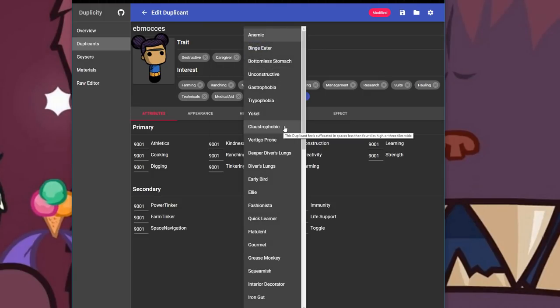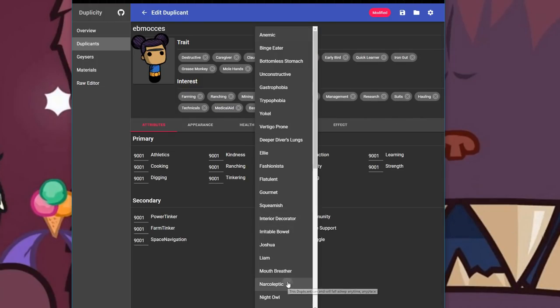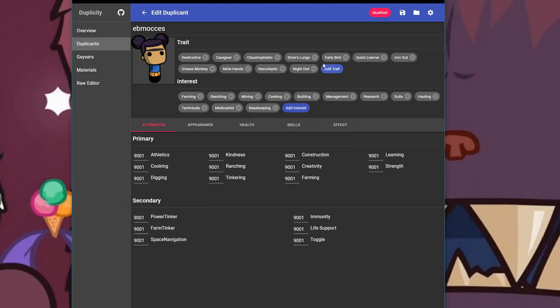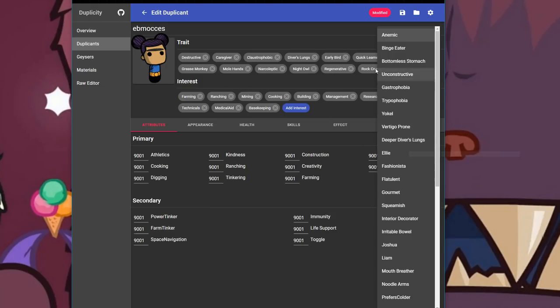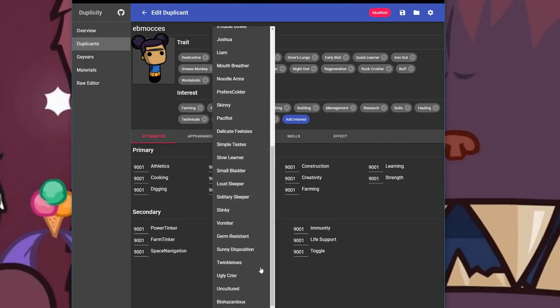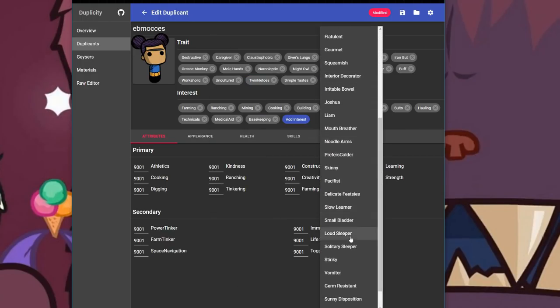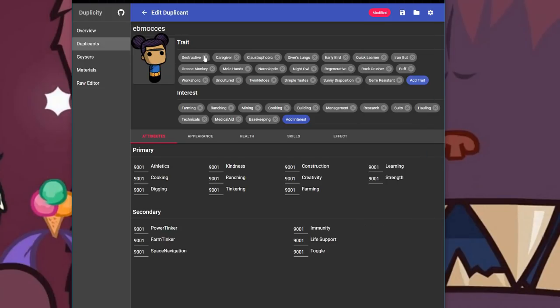Let's make them all claustrophobic too. Quick learner. We'll give them an iron gut. Let's make them all narcoleptic too - that'll be entertaining. Night owl. So not only are they an early bird, they're also a night owl - they just don't ever sleep. They're buff and a rock crusher. Super strong. They're workaholics - we can't ever let them go idle. This duplicate has simply no appreciation for the arts. Simple taste. They got so many traits. Bunch of sunny disposition. All the beautiful traits.